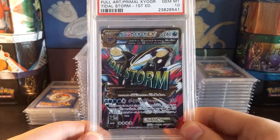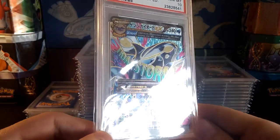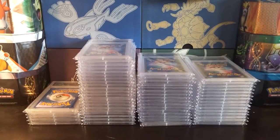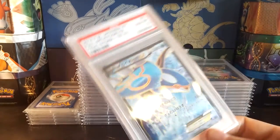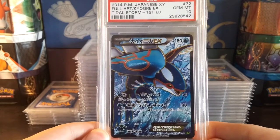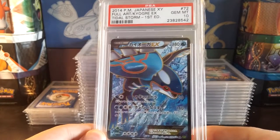There's the Primal Kyogre EX — pretty beautiful there. Wow, all these cards are awesome. There's the Kyogre EX from Tidal Storm — I pulled that myself. Pretty sweet there.